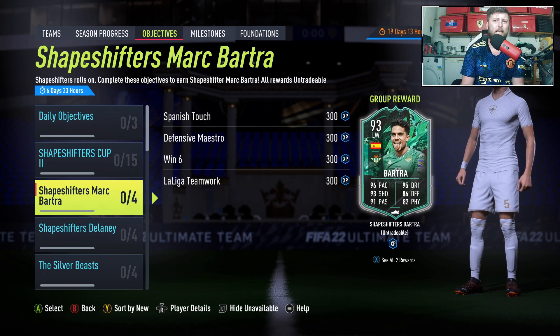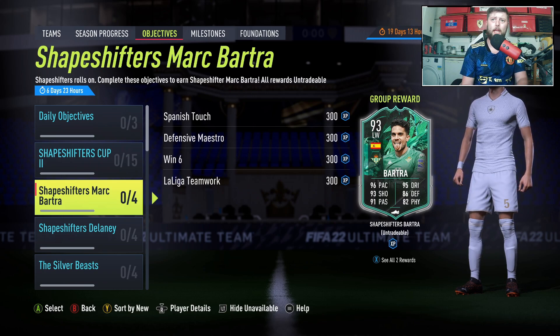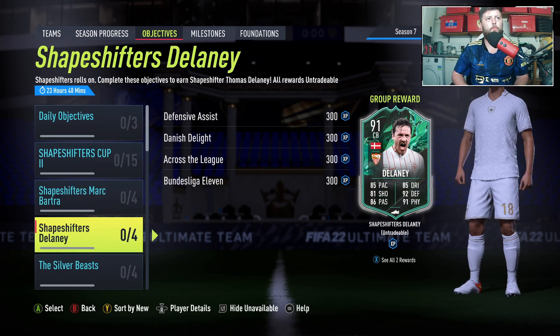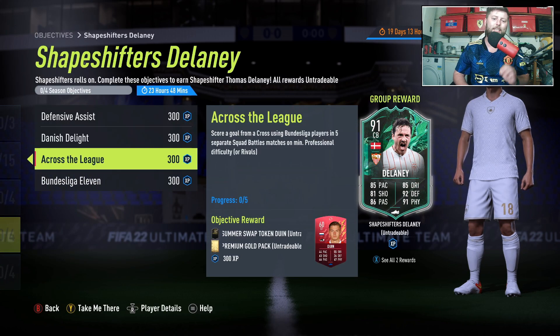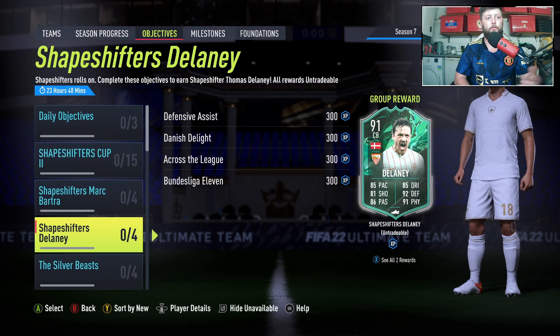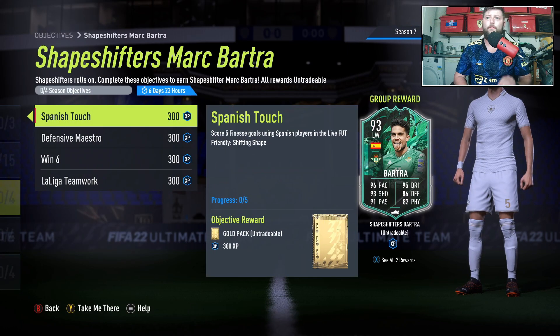So he is a 93 left wing — he was, I believe, a center back. It looks decent; 93 again, I imagine this one is going to be online. We do have a day left for Delaney — make sure you get him done, this is a warning. There is a token in Delaney. Personally I still need to complete him as well. But it's Marc Bartra — I thought it was Marcus Bartra.